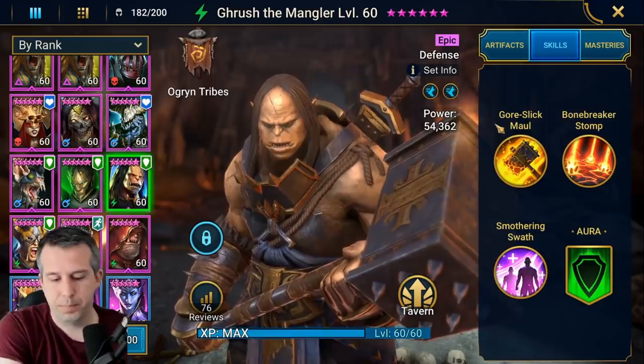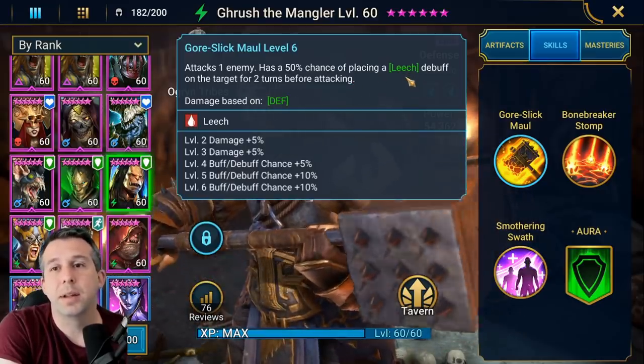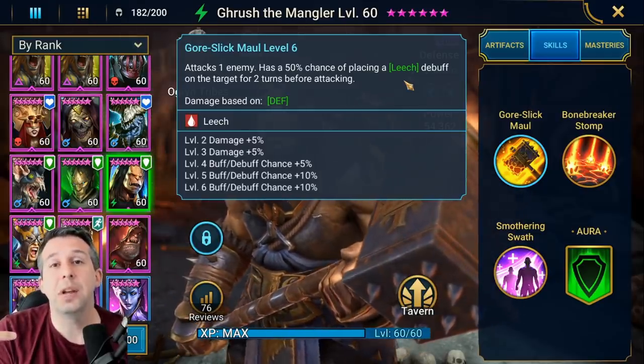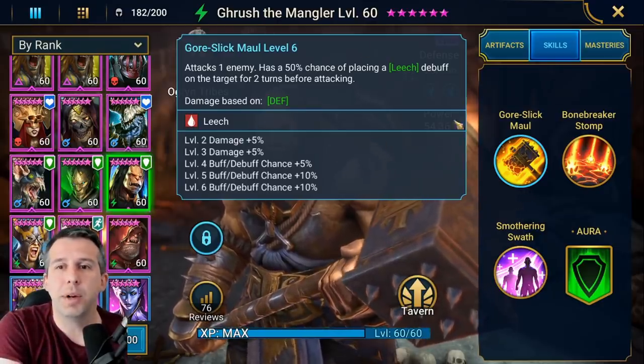The other thing to be aware of on his A1 is that he places the leech before he attacks, which I love. So he places leech, then runs in and hits - he can actually give himself the lifesteal. That's pretty rare; I don't know if there's anyone else that does that, but that is a really cool part of his skill.